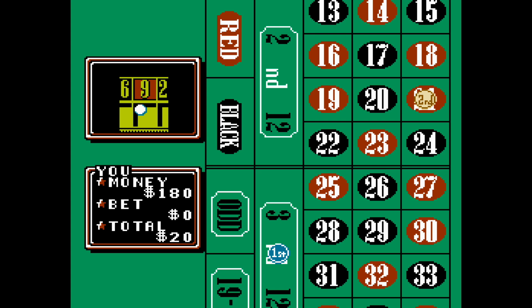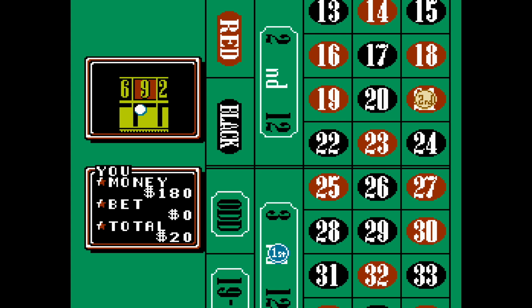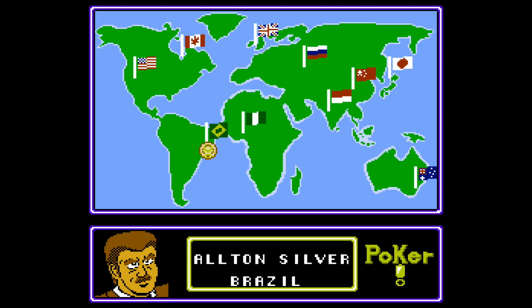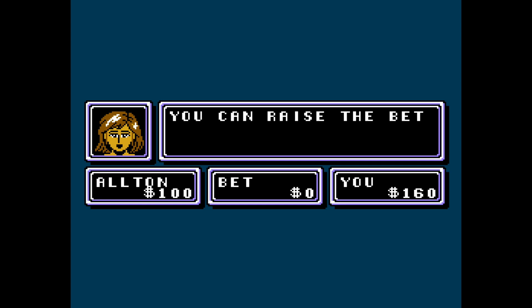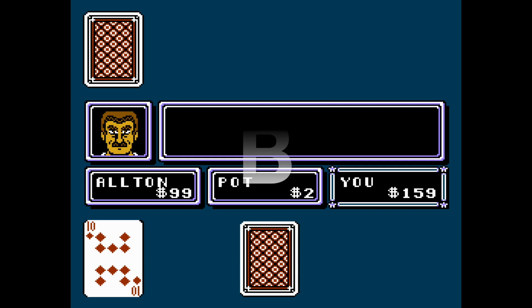I'm sure there's a strategy to roulette. Please let me know what that strategy is, because I'd love to learn how to play with strategy — but right now it's a whole lot of guessing. If you're familiar with Casino Kid 2, the blackjack and poker is set up the same way, so very familiar in that aspect. Even though they added the extra elements, I don't know if it still has the same charm. I like the first one better, but I'm still giving this game a B.